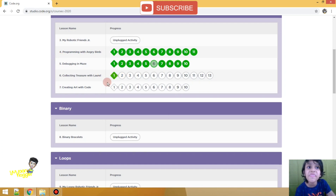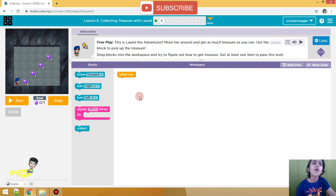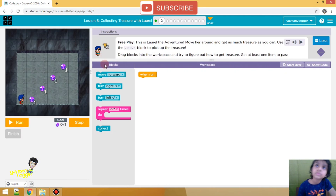In practice one there is a video you can see, but I'm not going to show you — it's a very long video. Something new: move around and get as much treasure as you can. Use the collect block to pick up the treasure. Drag blocks into the workspace and try to figure out how to get treasure. Get at least one item to pass this level. There's a new block called the collect block.